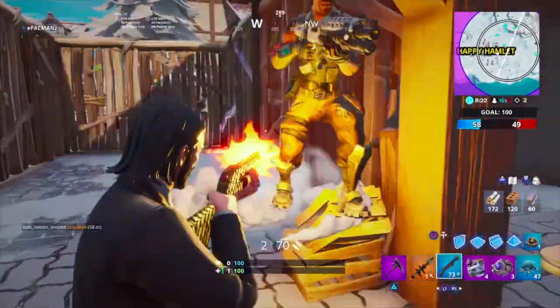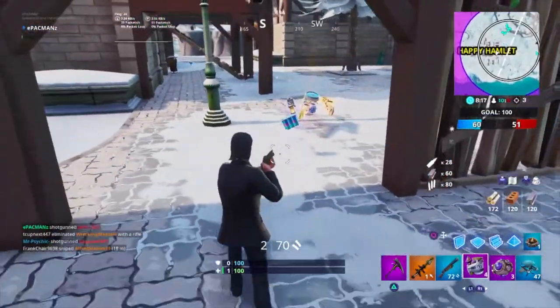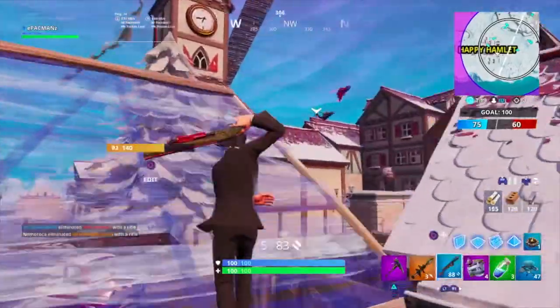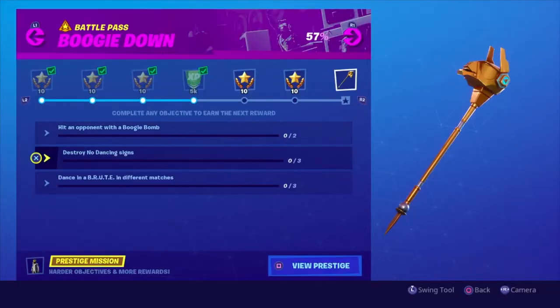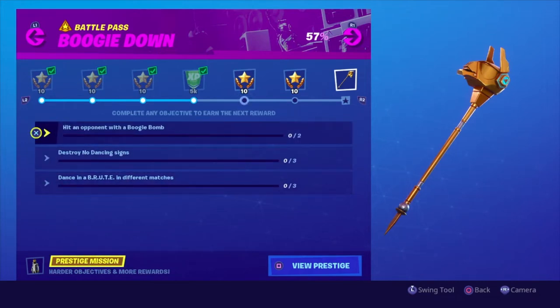So now we gotta destroy no dancing signs, because obviously there's dancing everywhere. And we gotta dance in a Brute in different matches. And I still have yet to find a boogie bomb, so we will see when we find one. Alright, so I'm gonna show you guys a good location where you guys can get two right off the bat, assuming that no one gets here since it's enemy territory.